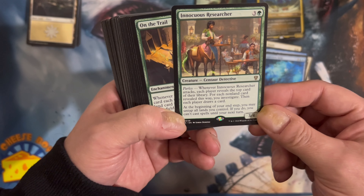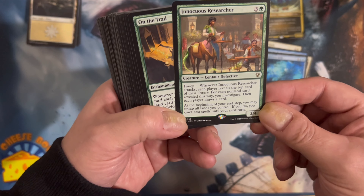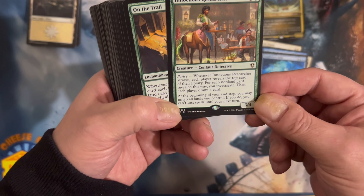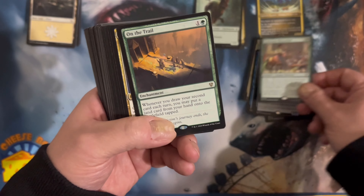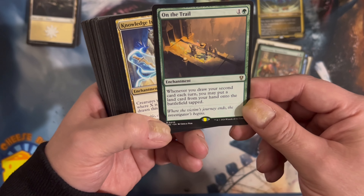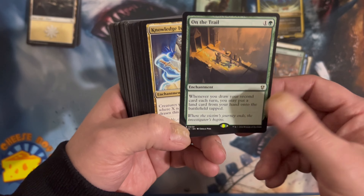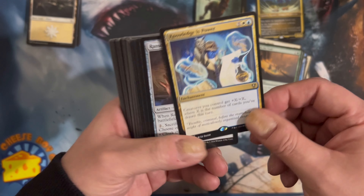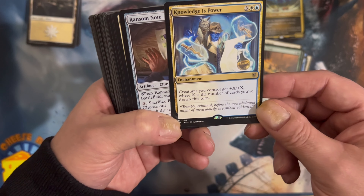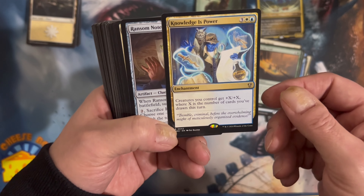Innocuous Researcher: whenever it attacks, each player reveals a top card of their library. For each non-land card revealed, you investigate. Each player draws a card. On the Trail: whenever you draw your second card each turn, put a land card from your hand onto the battlefield tapped. Strong. Knowledge is Power: creatures you control get +X/+X where X is the number of cards you've drawn this turn. Interesting.